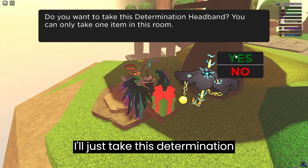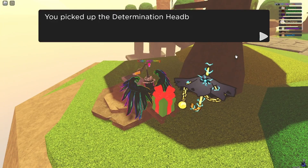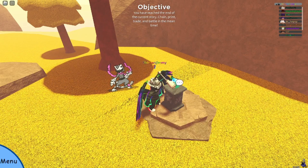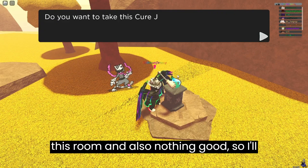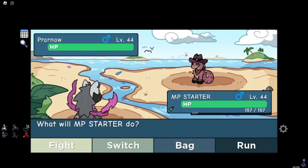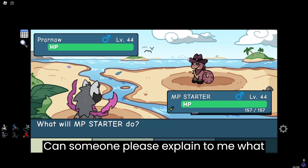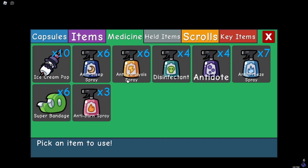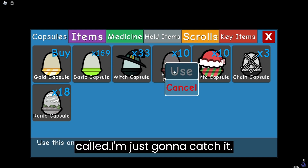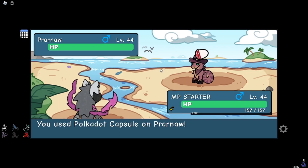There's also just items in this room so I'll take this Determination Headband. There was also a Stone Guardian here and nothing good. Can someone please explain to me what this creature is? I don't think this is a normal one — whatever it's called, I'm just gonna catch it.